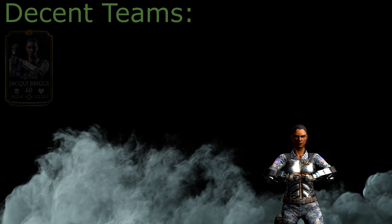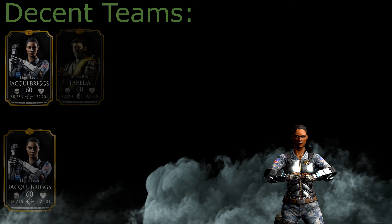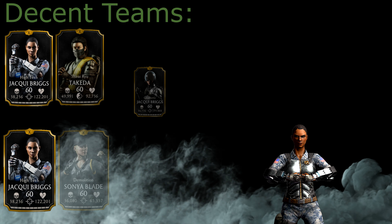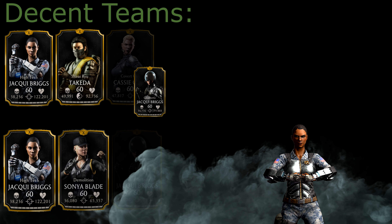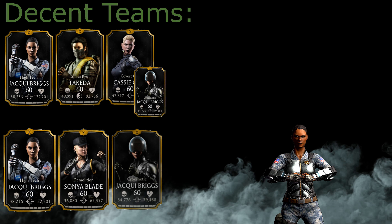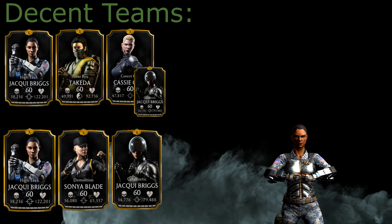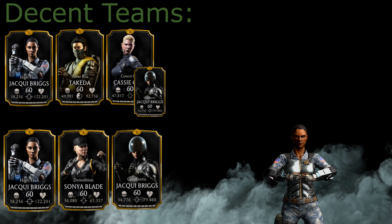For teams, you want to pair High Tech Jacqui with Shiro Takeda as often as possible since he provides her with extremely important buffs. Your options are usually Takeda plus somebody else, or in the worst case Jacqui, Demolition Sonya, and somebody else — unless you want to use her only as support, which is currently pointless since her passive doesn't work. If you can think of an amazing team with Jacqui, feel free to share it in the comments.